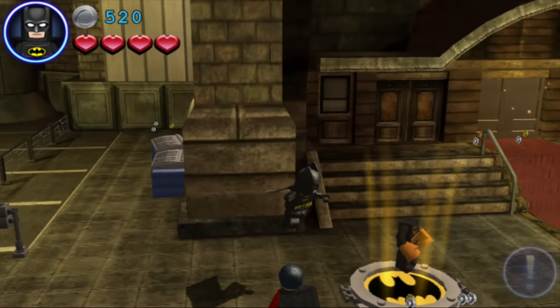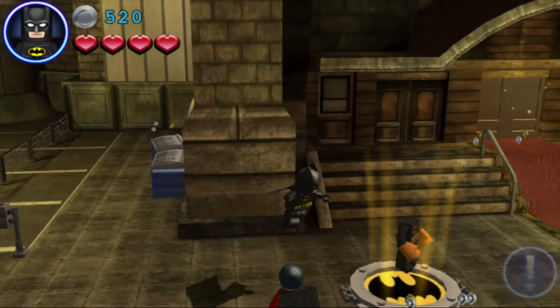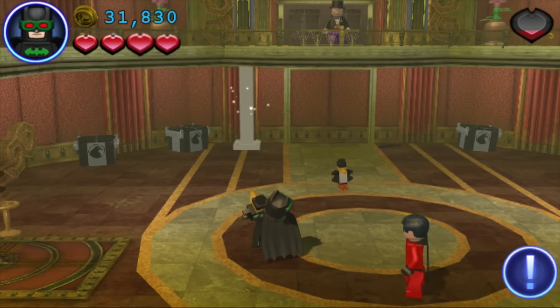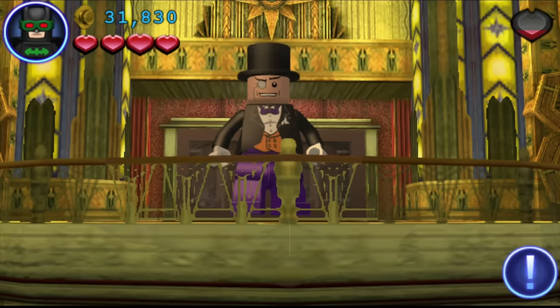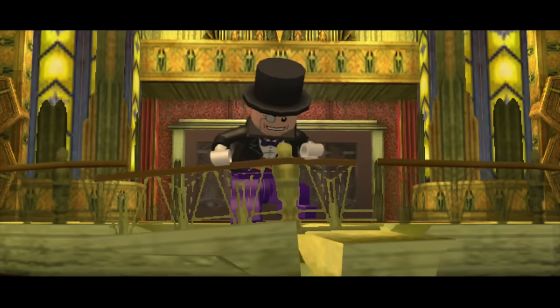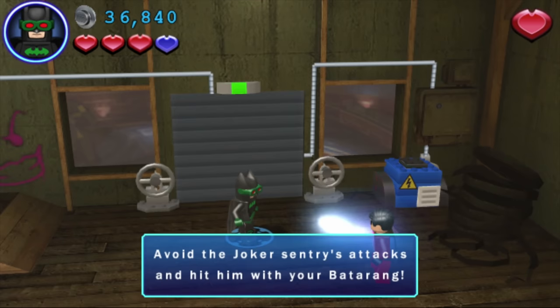Environments are big and expansive, allowing for a variety of puzzles and platforming. Cool gadgets and outfits are a plenty, helping to diversify gameplay the further in you go. Boss battles are fun too, each one requiring a little bit of brain power to figure out. Even though it's a Lego game, there is a bit of a challenge to it. And it's also cool to see DC villains in Lego form. Do yourself a favor and grab a copy now while it's still cheap, because prices will no doubt skyrocket.